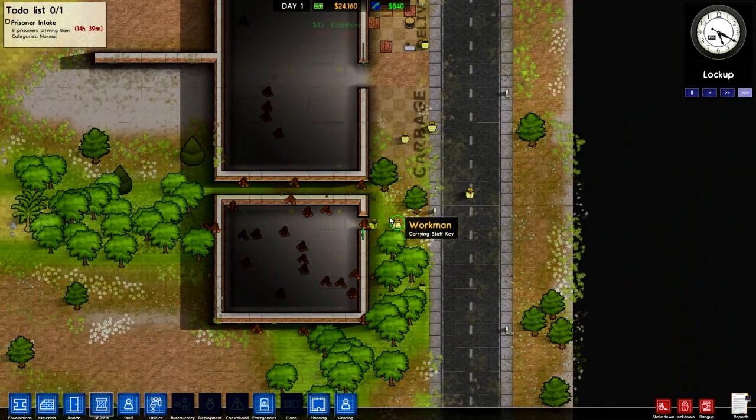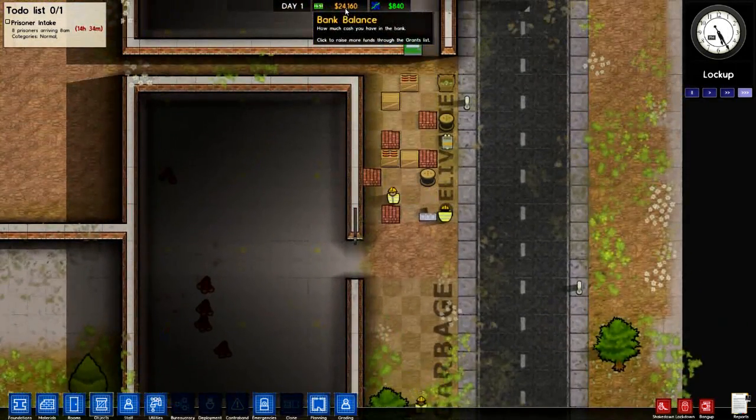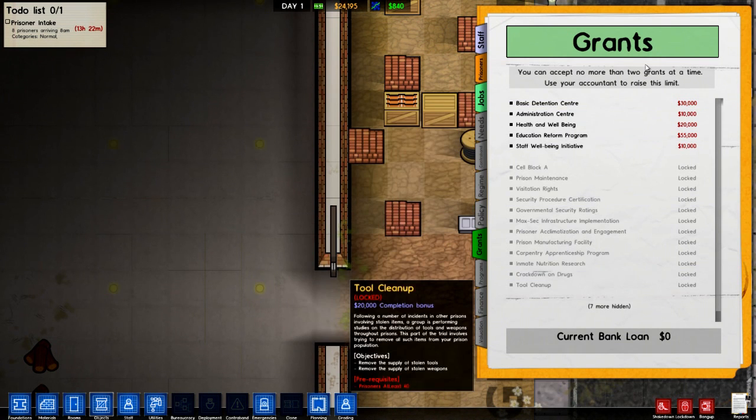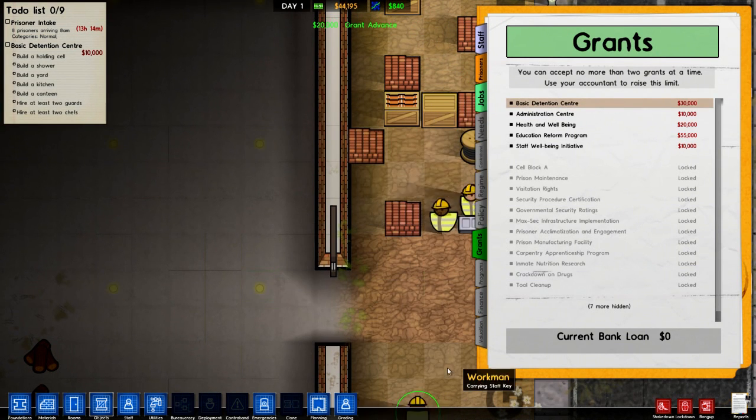We've just spent about 10k there - or 6k - did we start off with 30 grand? I can't remember. Basic detention centre - turn an empty field into a functioning prison. This government contract gives you the funds necessary to build the absolute minimum facilities for your first prison: get a holding cell, a shower, a yard, a kitchen, a canteen, hire at least 2 guards and hire at least 2 chefs. Cool, and they'll give us 20k if we accept that up front.